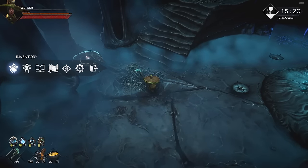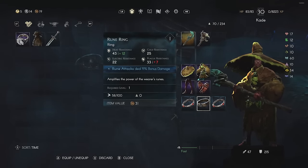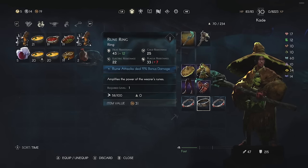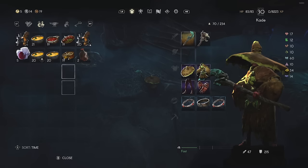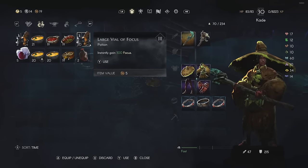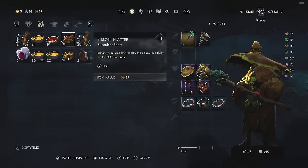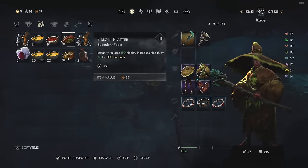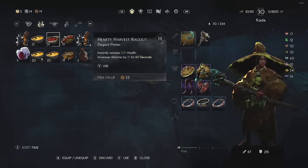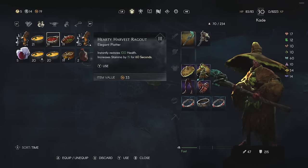I also want to showcase the food and flask options that complement this build. The flask I'm using is the Large Valor Focus, which gives 300 focus instantly - very important when you run low. For food, the first item buffs health with 45 extra health points for 600 seconds (10 minutes). I have a stamina food as well, since stamina is primarily used for dodging - most enemies will be dead before you ever need to use many dodges.